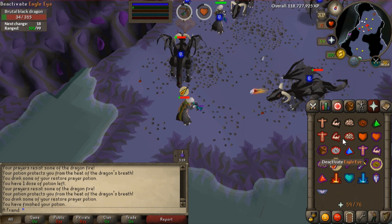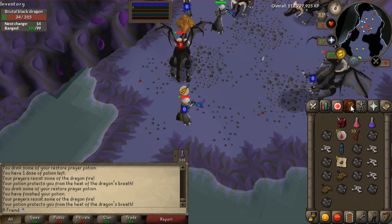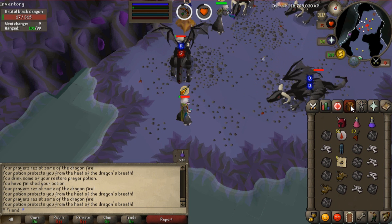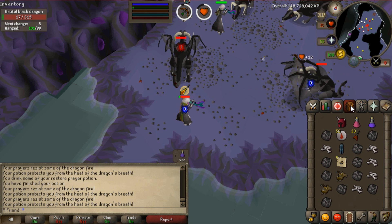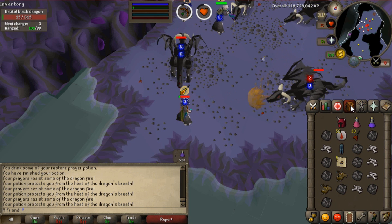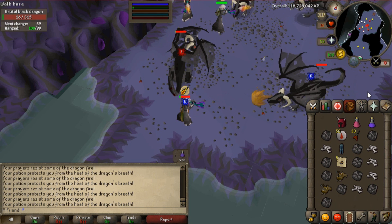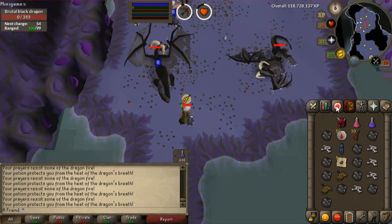They do have black dragon hides — those will crash, as they're 3,000 now. Previously there was no good source of obtaining black dragon hides, so yes, those are gonna crash a little bit. But they still hold that high alch value because of black dragon hide bodies. What you're gonna see at the end of this video — the final price check — is what you should pretty much expect to get even a month from now.